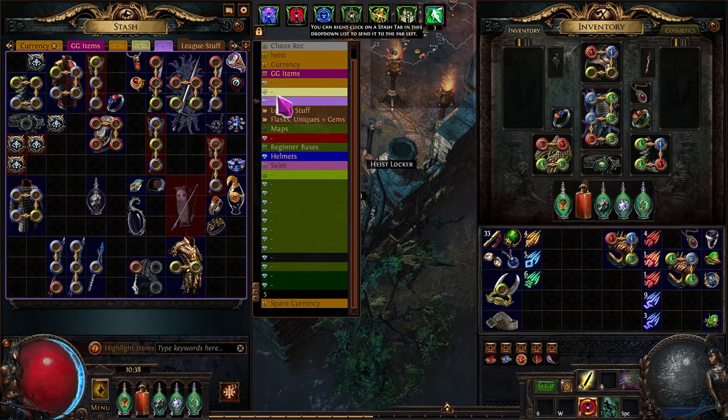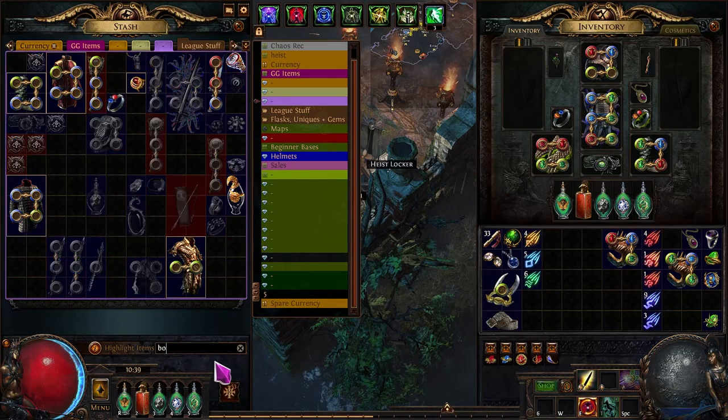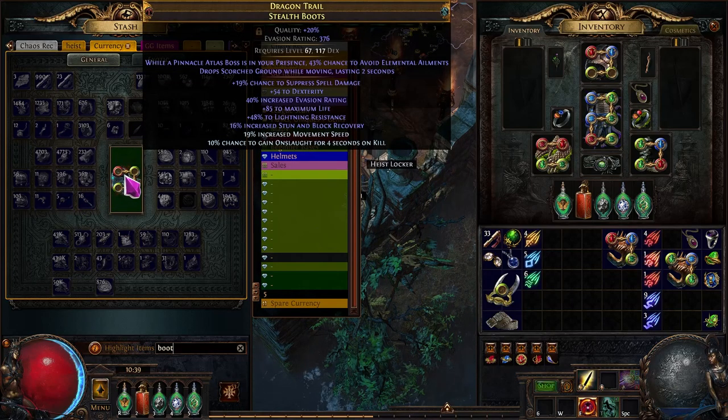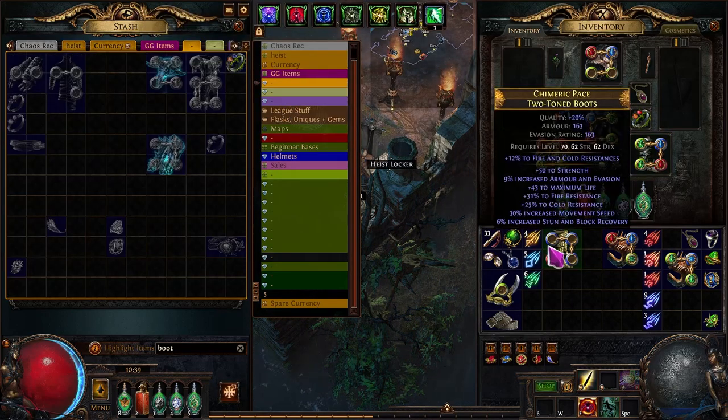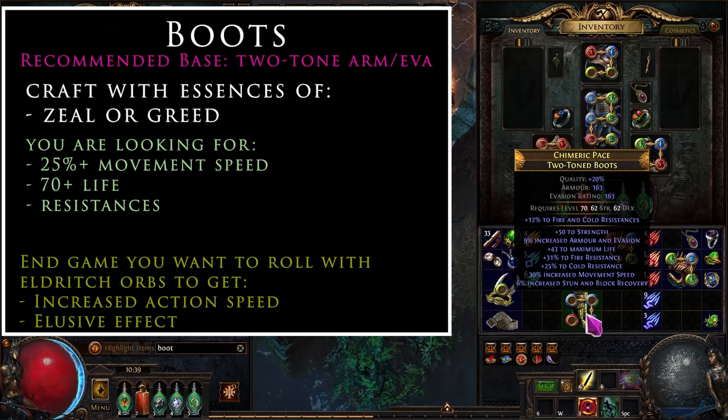Moving to boots: the good news for this build is we don't need spell suppression on boots because we get it from the skill tree, and we don't need elusive because it comes from the ascendancy and shield. So boots are really easy to roll. I recommend two-tone boots — eventually you'll add eldritch currency for increased action speed and elusive effect, but those are rare and expensive rolls, so hold off until you have a pair you're committed to.